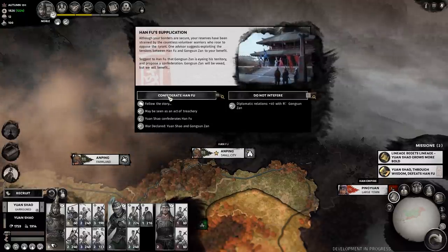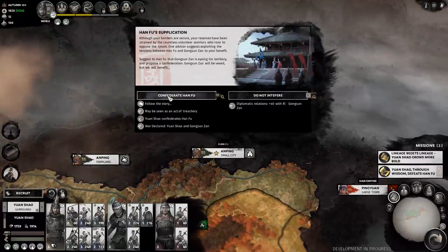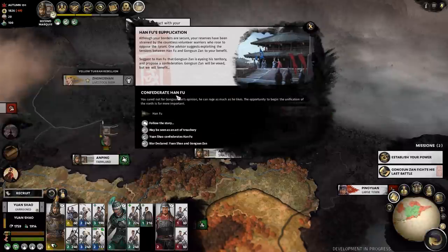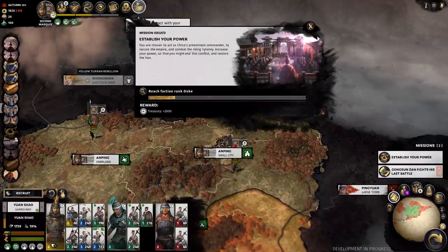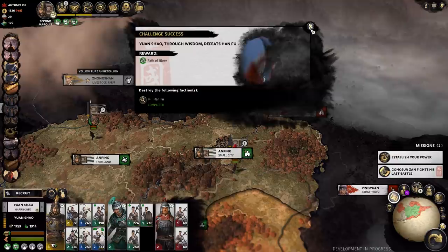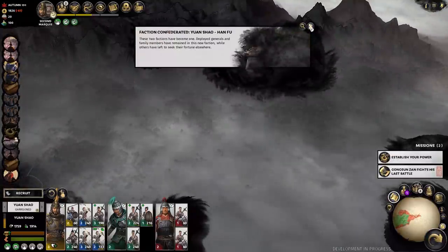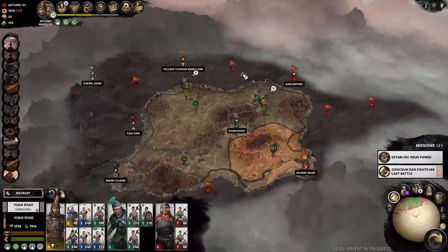Then we actually get an option to confederate with Han Fu right at the beginning, so I'm very glad I didn't decide to start a coalition with them. It takes just a second to read this and decide - we're straight up going to confederate their entire nation. We get a couple more cities and armies. It does get really expensive and my economy takes a little hit, but I actually increase in rank - I become second marquee, which is great because for the really tall stuff, vassalization and annexation, you need to get to the marquee rank. We do also get dragged into a war with Gongsun Zan because of this confederation, but we'll deal with them eventually.